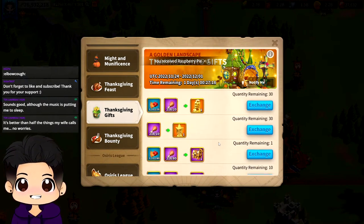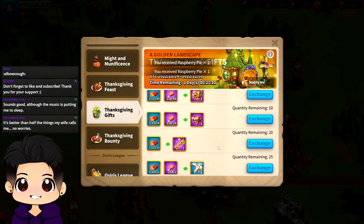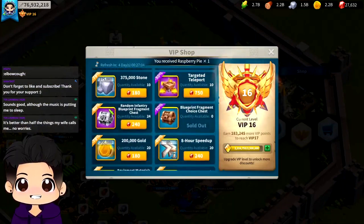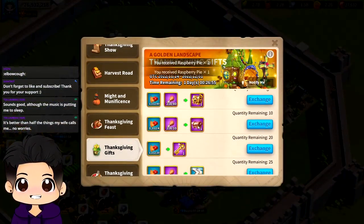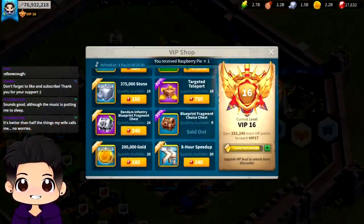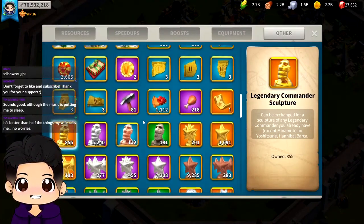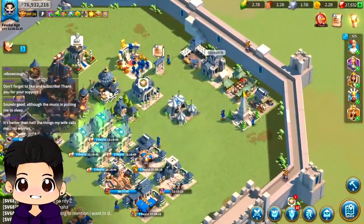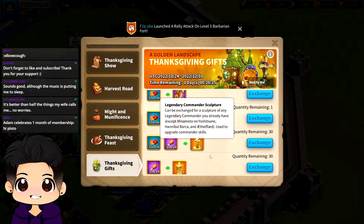The best value for me is probably the gold heads. If you compare the gem cost for gold heads in this event compared to the VIP shop — this is 1k gems per gold head versus 2k gems in the VIP shop — that's a 50% discount. I believe it's 500 gems for materials here compared to 600 gems in the VIP shop. I feel like you can never run out of mats.